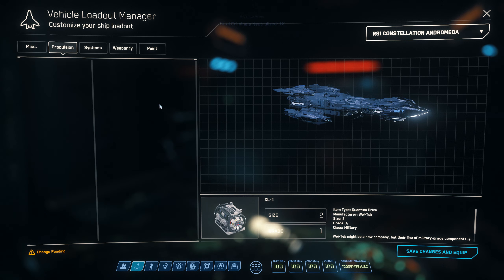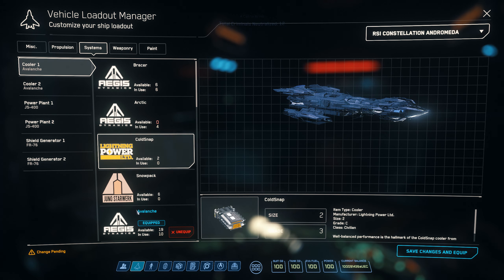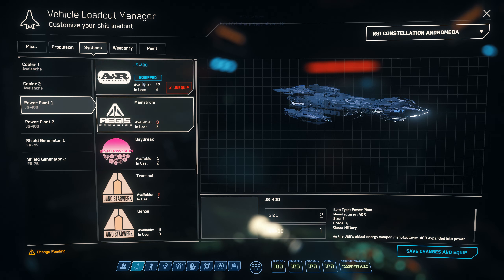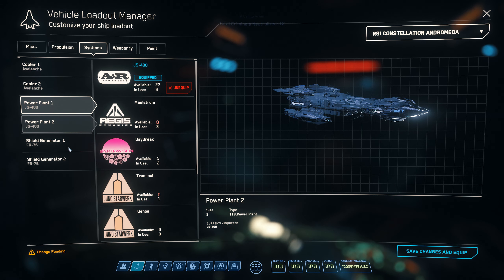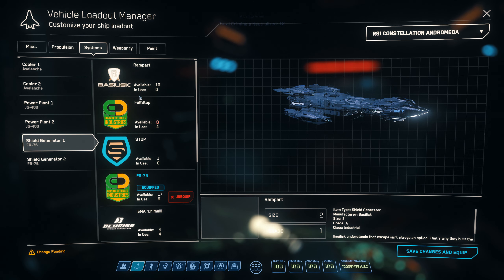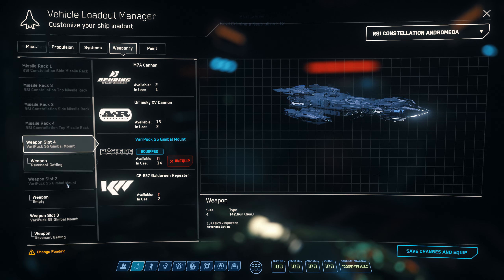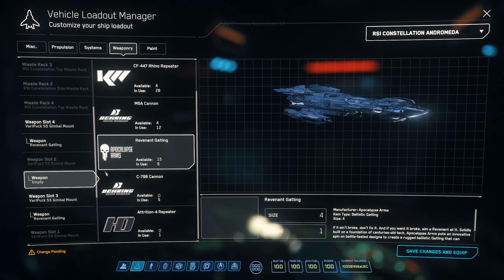With weaponry, you want to put Revenants on the Andromeda if you want to run ballistics. Here I'm showing the example of what you do when you want to change drives or change components — I've got the Avalanche. You just click that, click all the components, then once you've got them all equipped, hit save changes and equip. As you can see at the bottom left it says change pending, so even after clicking save changes and equip there may be a bit of a delay of a few seconds. That also goes for your character as well.